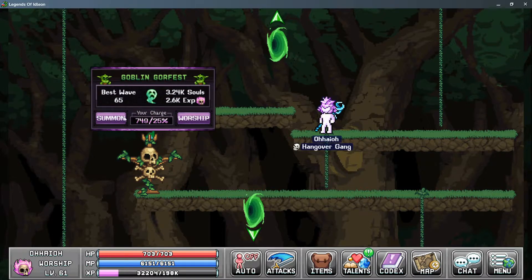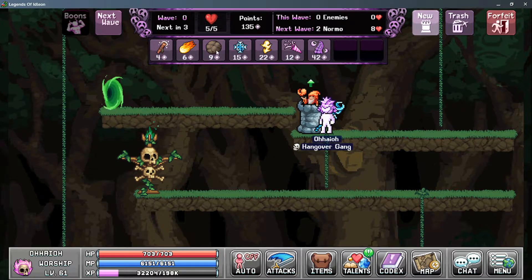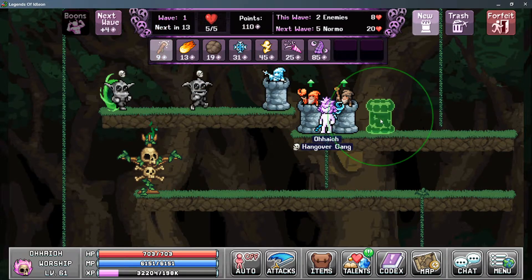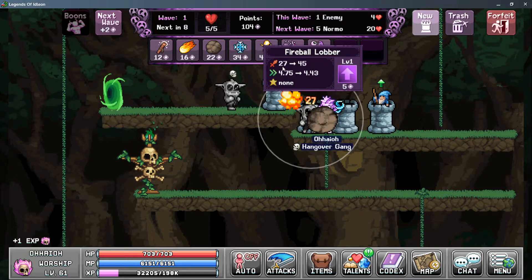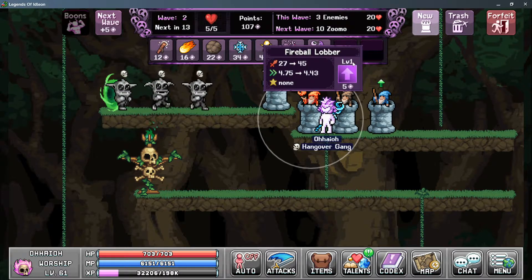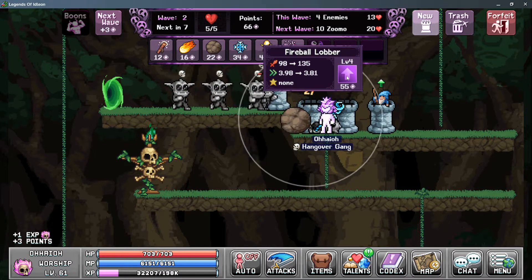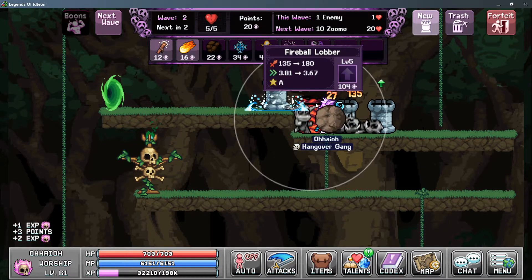Let's summon a wave and see how it looks in action. We can summon a few towers by clicking and dragging. When you click on a tower, you can see the current damage it deals as well as what it upgrades to next, the attack speed of the tower, and the star shows you which upgrade path you've previously selected. On the right-hand side it shows the current level of the tower and how many points it costs to upgrade. When you upgrade to level 5, you get to select a path — each tower has two paths.